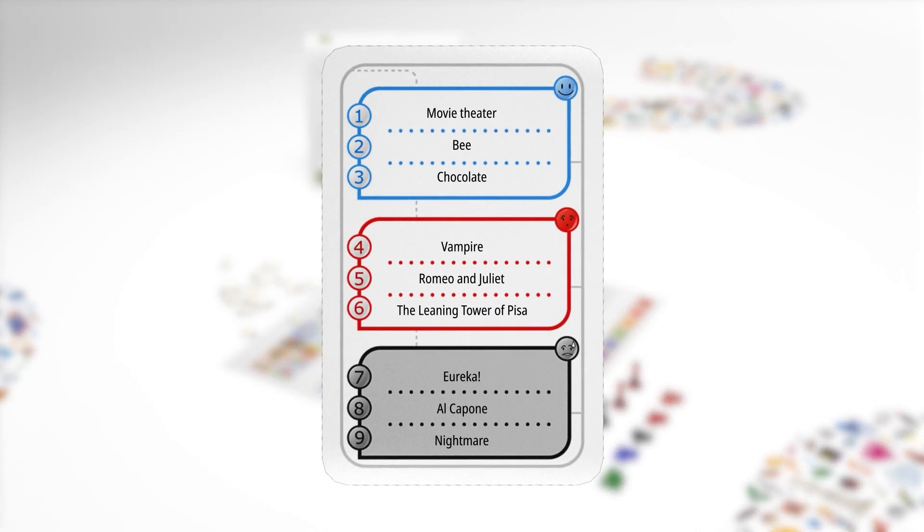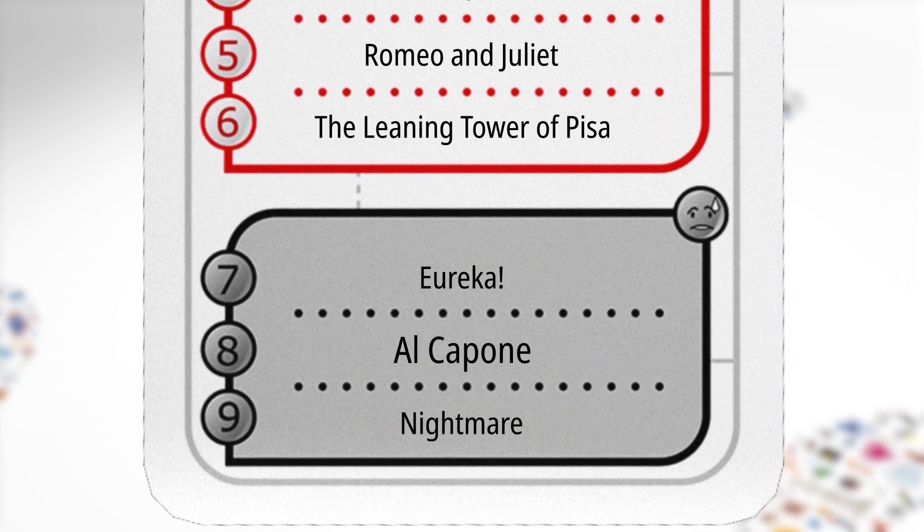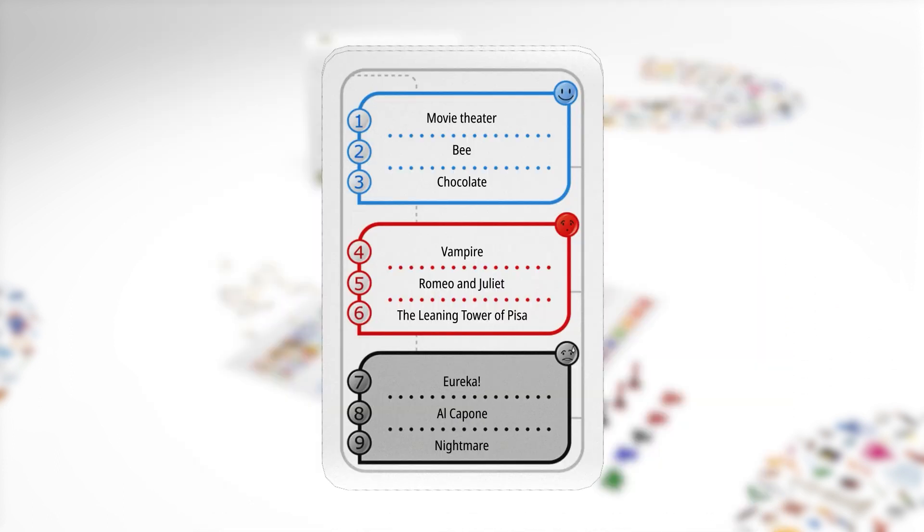In teams of two, draw a card and choose a word, title or expression you want the rest of the group to guess. You can choose between three difficulty levels: easy, hard or challenging.